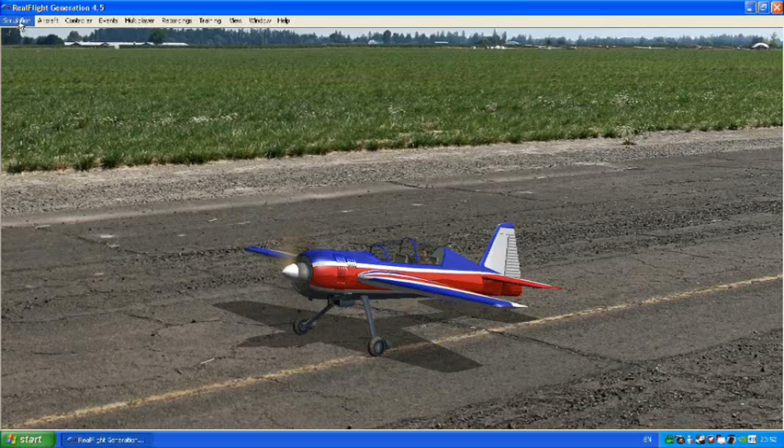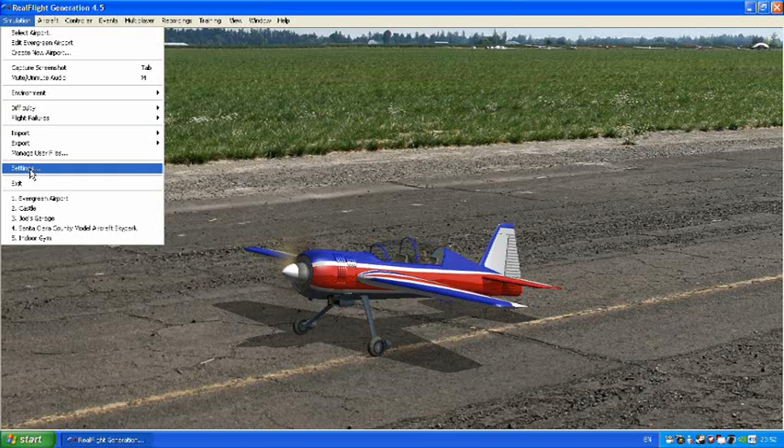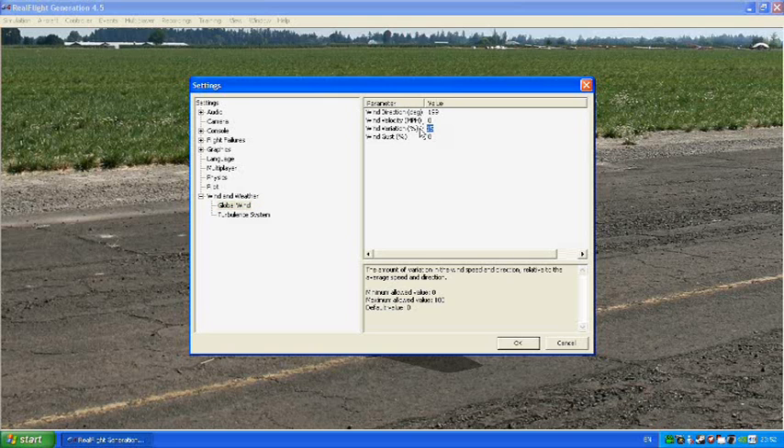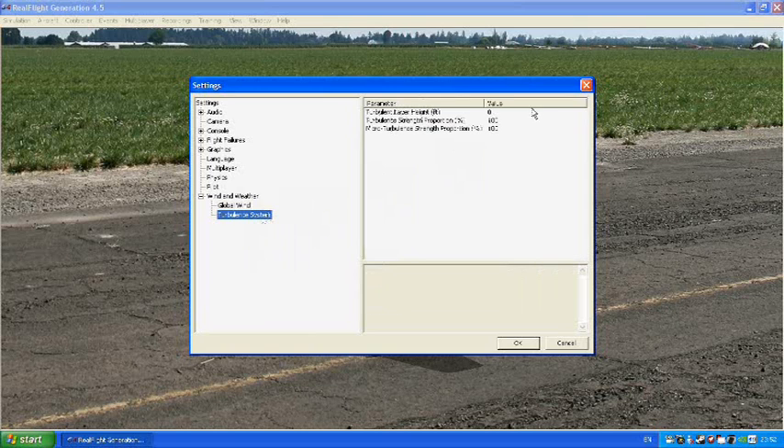So we are on the sim now. We are going to go to Simulation and make sure we have got no wind and no turbulence settings. The global wind is set to zero, wind velocity is zero, wind variation is zero, wind gust is zero. On the turbulence system, the turbulence layer is zero — which we always leave on that — and the other two are also set to zero.